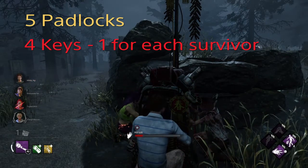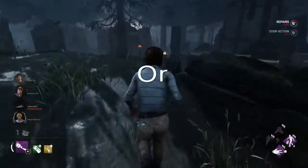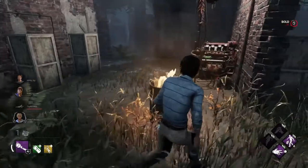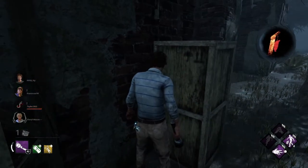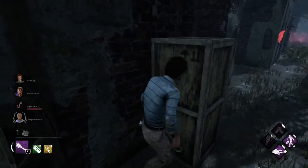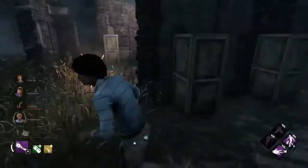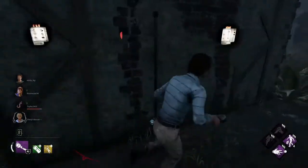To me that sounds like a great idea, because not only will survivors be able to do gens, they can actually go and look for their key. So you find your key, you go over, you unlock your padlock — obviously they need to add some time on it — and no one will know where your key will spawn, you just have to find it. Make like a little notification noise, a slight noise so you can hear it, like those glyphs that we had to do — something similar. And then if you have all four unlocked by the time you finish the gens, all of you can escape if you find the fifth key.